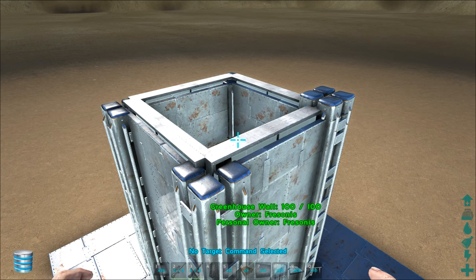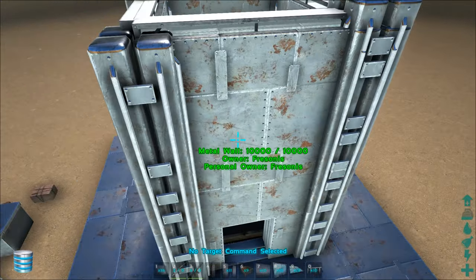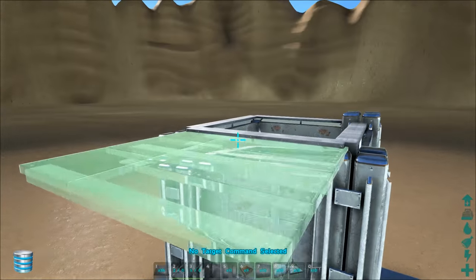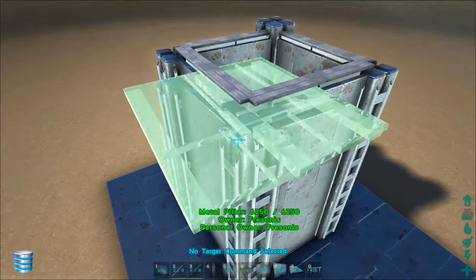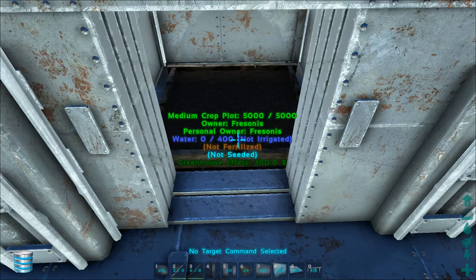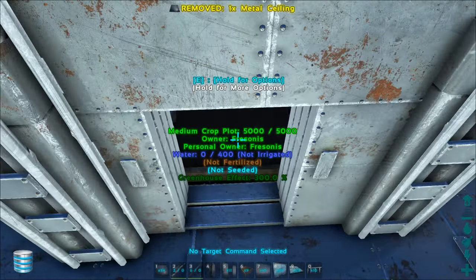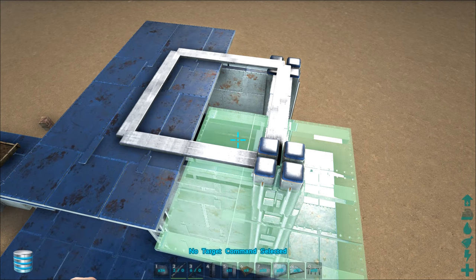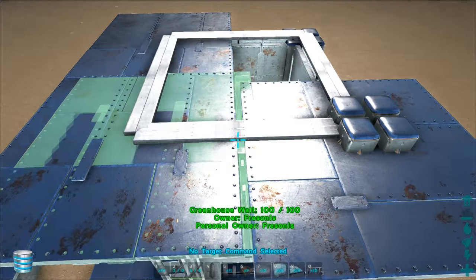For this you need a lot of ceilings, because when you place them wrong you need to demolish them — so keep that in mind. What you want to do is place it lower than the greenhouse walls, and place it on the corners of the metal walls — not on the corners of the pillars. It is just testing out — test it out and see if you still have the greenhouse effect. Place another one and see if it still works. If it is still working, then you can continue, then start with another corner.